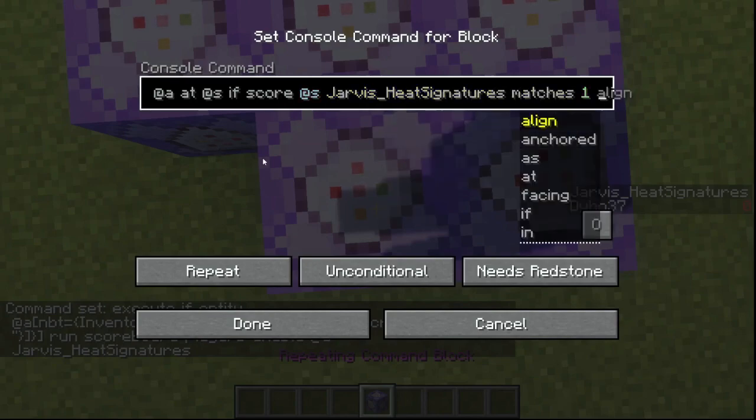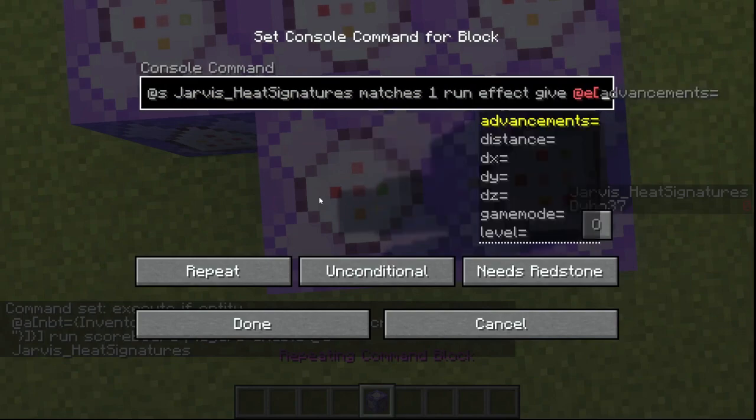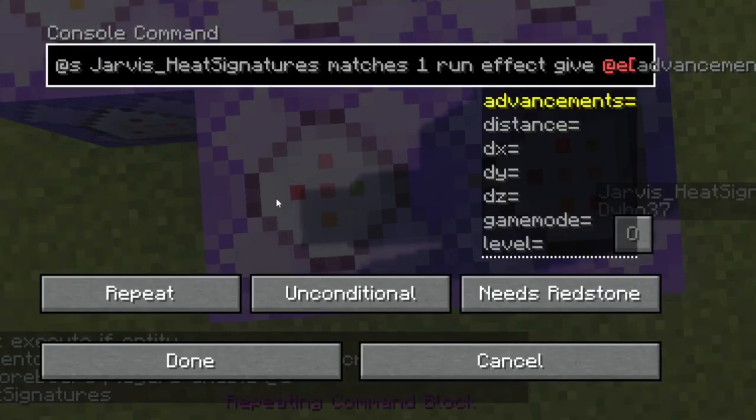I'll do slash scoreboard objectives add Jarvis_heat_signatures trigger, then execute as at-a, at at-s if score at-s heat_signatures matches one, then run effect give at-e. Now I'm going to filter out all of the entities that don't give off heat — this is gonna be fun.